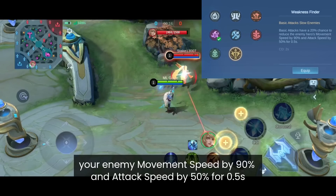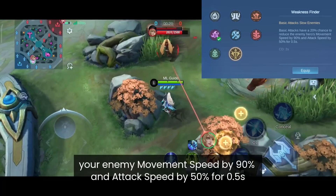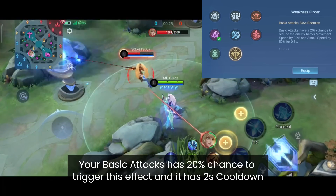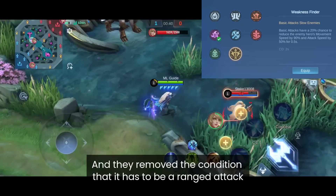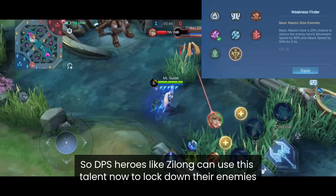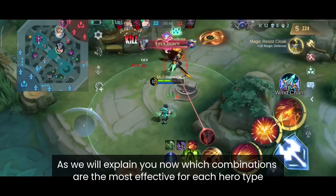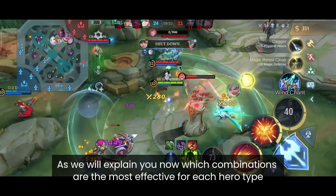Weakness Finder debuffs the enemy's movement speed by 90% and attack speed by 50% for 0.5 seconds. Your basic attack has a 20% chance of triggering this effect and it has a 2-second cooldown. The condition that it has to be a ranged attack was also removed, so DPS heroes like Zilong can now use this talent to lock down their enemies. These were many details but you really needed them, as we will now explain which combinations are the most effective for each hero type.